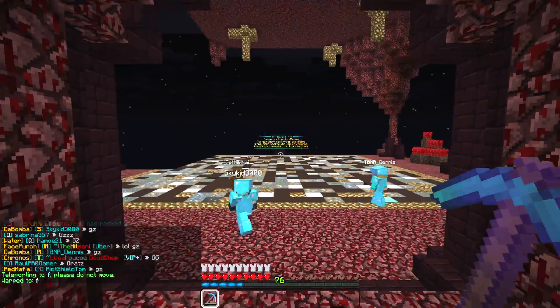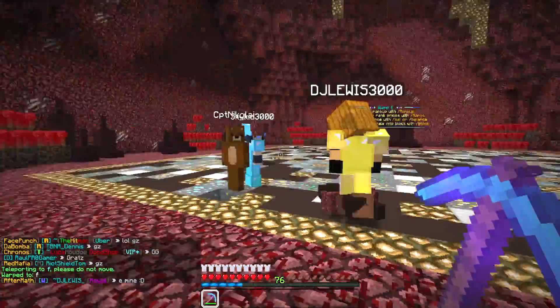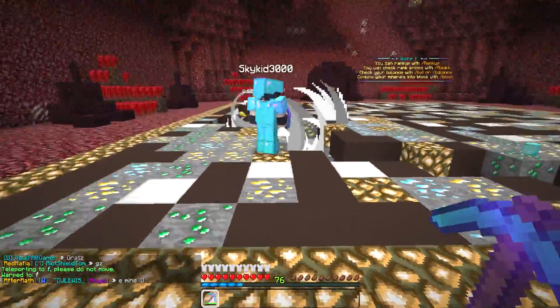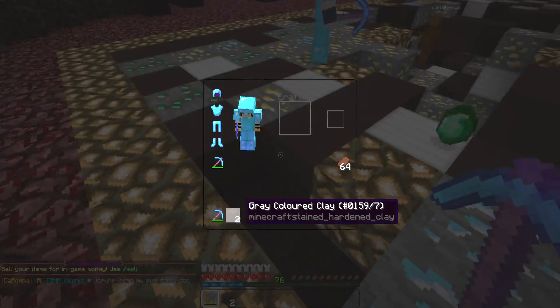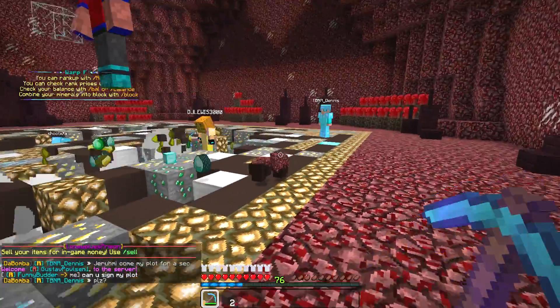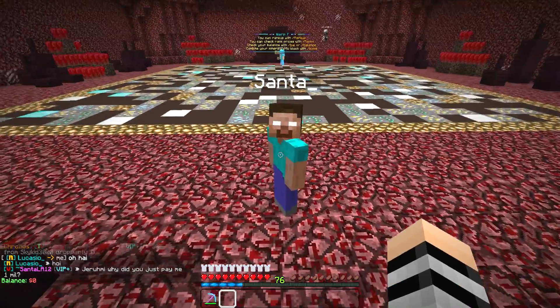Let's check out warp F. Whoa — it looks like the nether here, interesting. There are a lot of different blocks including some brown stained clay — actually it's gray, it just looks brown to me. Balance is at zero dollars. Going to start mining.